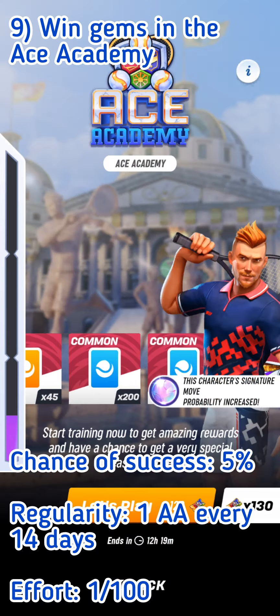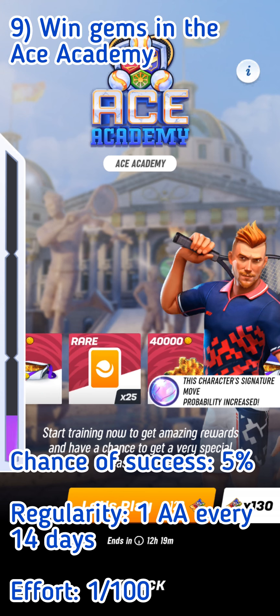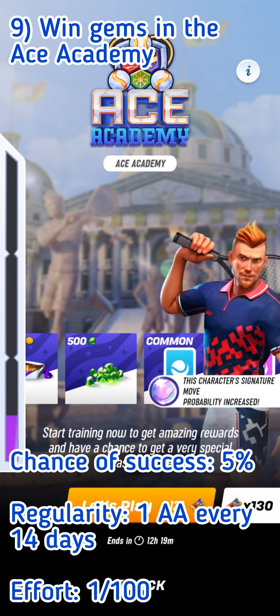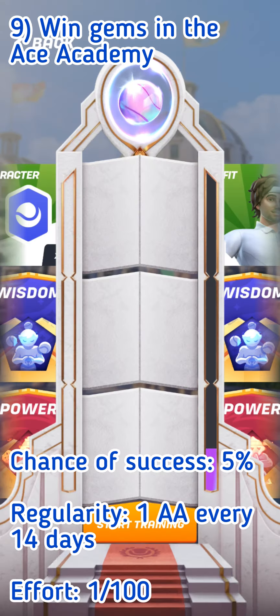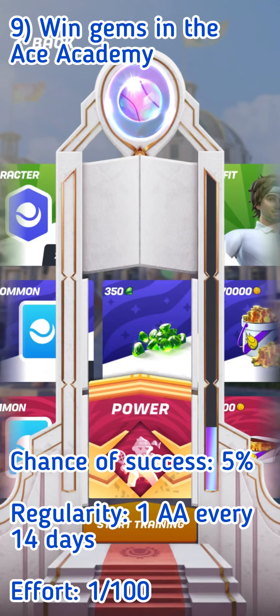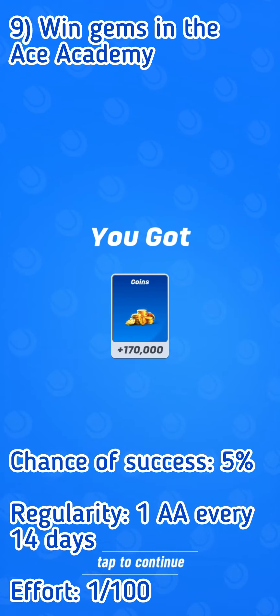The ninth method consists of winning gems in Ace Academy. The chance of success is low: it's already harder to hit the gem slot, and it's also harder to get enough Ace Academy tickets for each attempt, especially if you've reached Tour 9. So you won't have many chances to hit the gems in Ace Academy. As you can see in this example, I was not very far from getting the 350 gems — too bad.